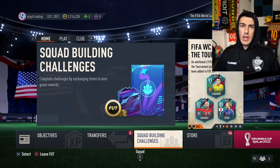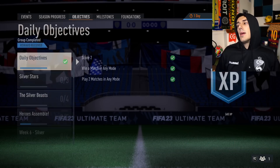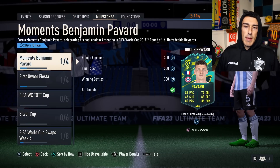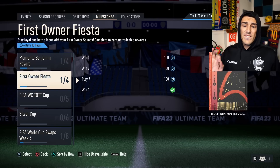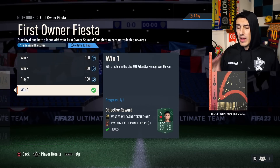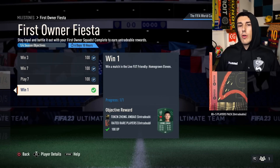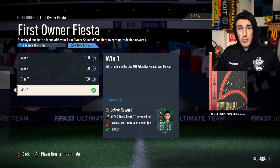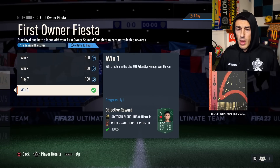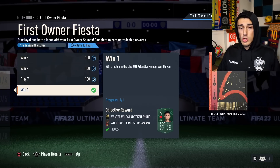If we take a look at the objectives and go to milestones — First Owner Fiesta — this is a milestone we have often, but this time if you win one match using the Homegrown 11 mode, which is just all first-owner players, you get a World Cup swap token. It was really easy because I could just use my normal team. Those are the only three swap tokens out so far, so make sure you get those done before they expire.